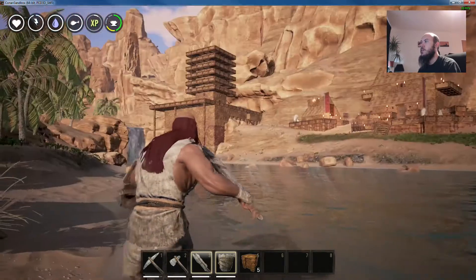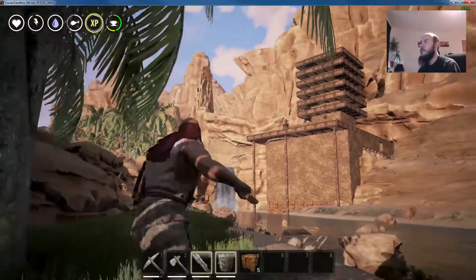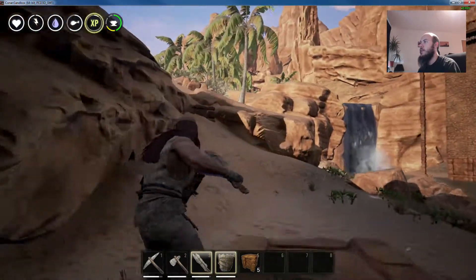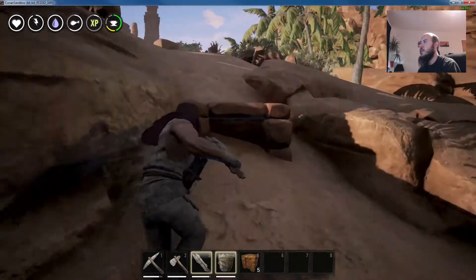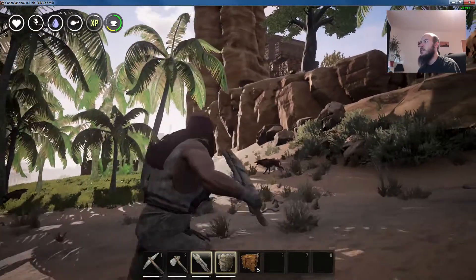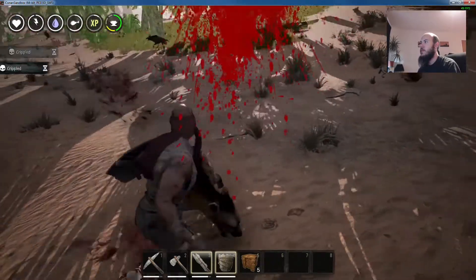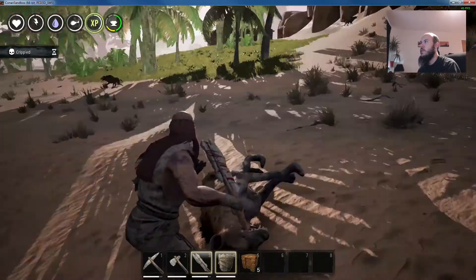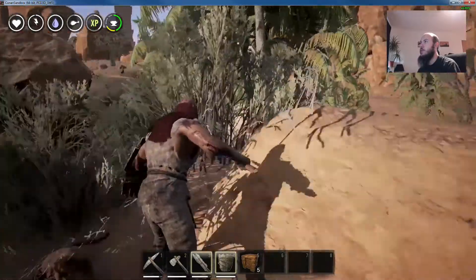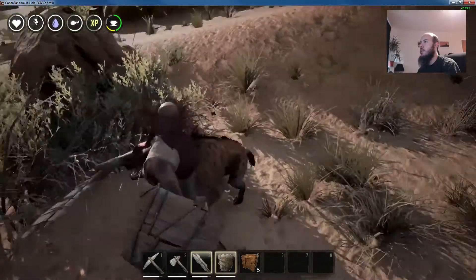There's a lovely little village next to the river - very nice. An interesting building design with lots of different balconies. I'm not sure how you'd choose which one to sit out on on a sunny day. Oh, there are hyenas - lots of hyenas. This wasn't such a great idea.